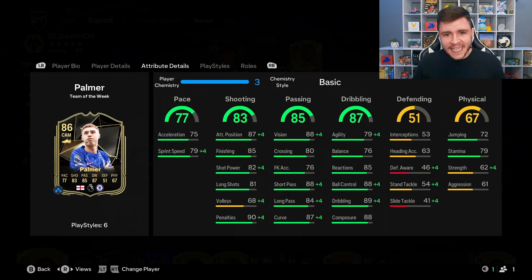He is an absolute technician on the ball — 88 vision, 88 short pass, and 84 long pass. The 87 dribbling is a phenomenal stat, but he doesn't have the greatest agility and balance, which will be interesting to test. Palmer has a bit of a bigger build in game, so if you prefer smaller, more intricate players he might not fit your style. The rest of his dribbling stats are really nice: 85 reactions, 88 ball control, and 88 composure, plus four-star skill moves.